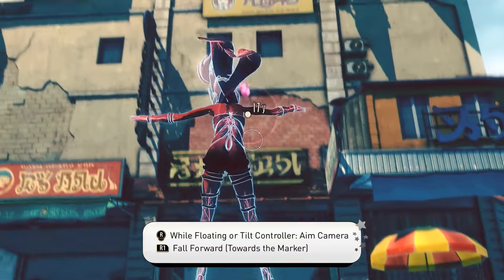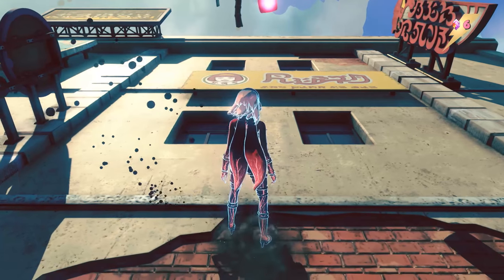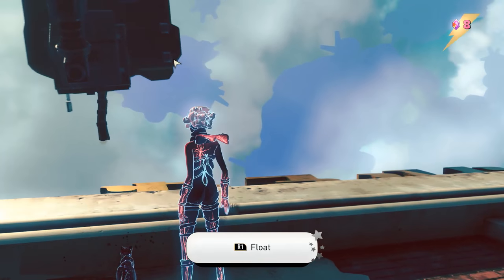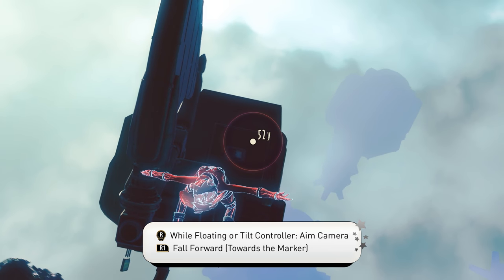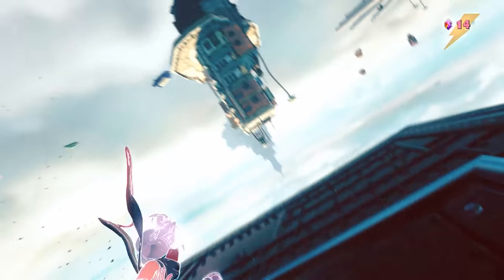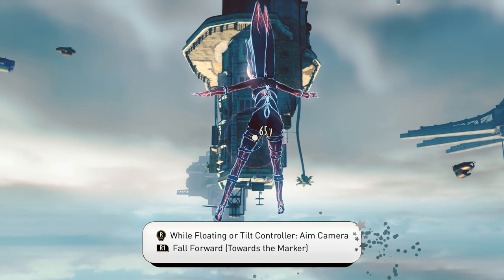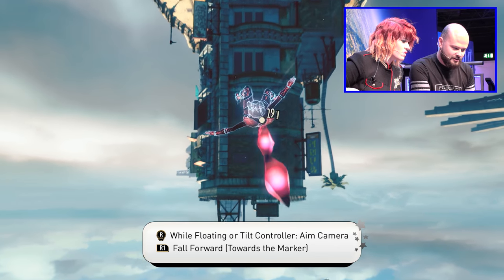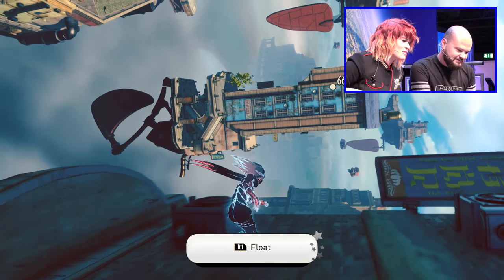I love the way you can aim the camera by using the DualShock 4. That's so satisfying. Now I'm running up a wall. Rob is actually using the gyro on the DualShock 4 to guide where he wants to go. You press R1 to float, use your DualShock to aim, and then if you hit R1 again you go towards that direction. You can press L1 to return gravity to normal, but who wants to do that? Normal gravity is boring.